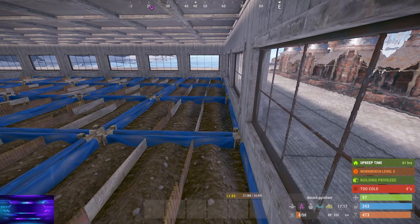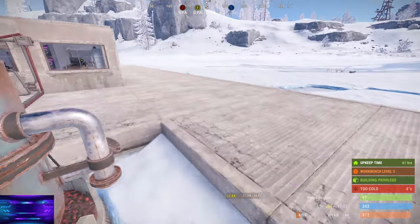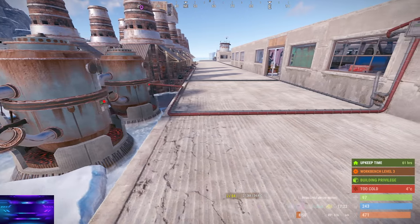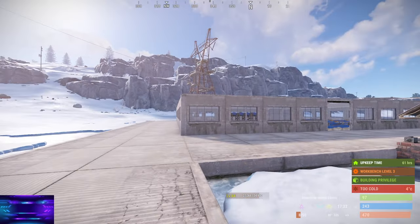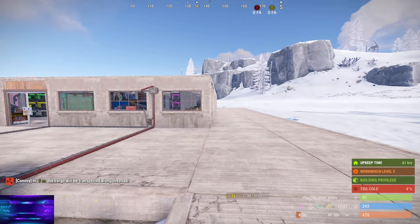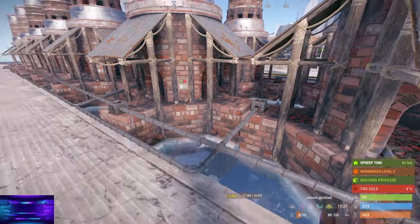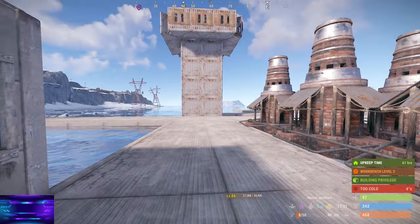Next wipe we're going to do a pier — otherwise known as a dock — for the tugboat. Picture the farm base being right up to the seam here. I'll probably make the roadway three wide just so it's easier to turn around the car. The furnaces will probably be either on the other side of the building or behind the farm base, and the sniper tower being back there.